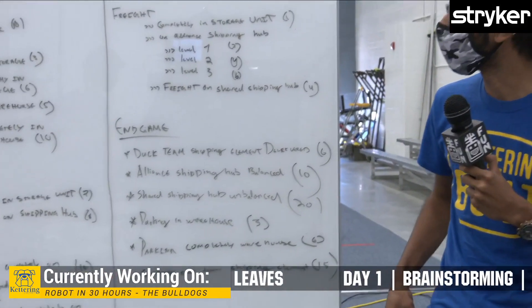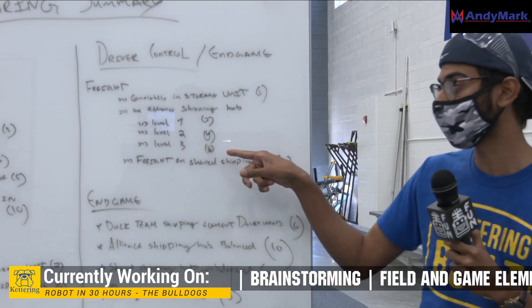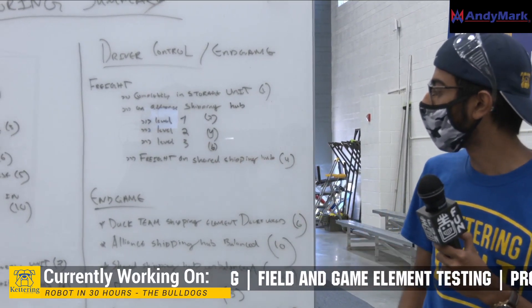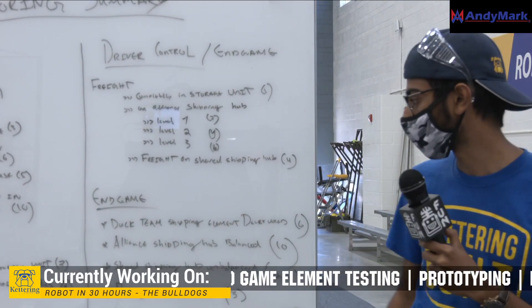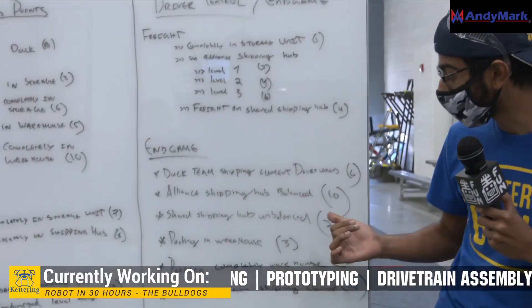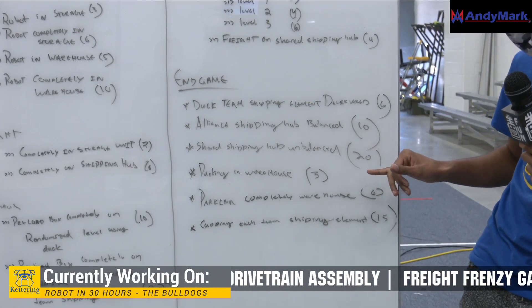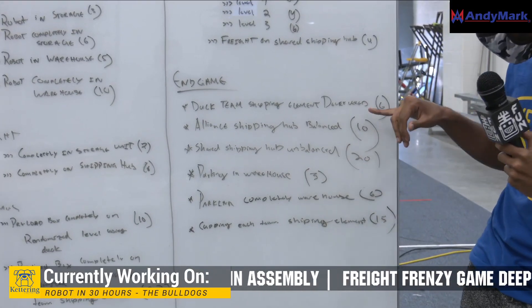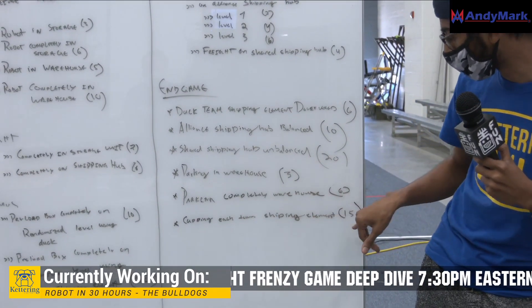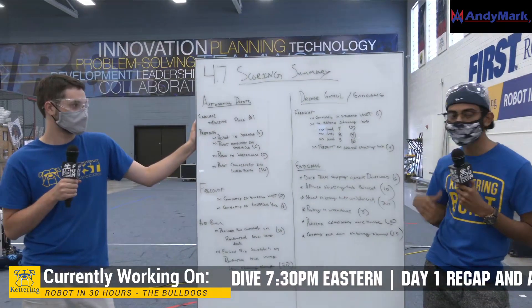Onto the driver control: we're going to go for freight on the Alliance Shipping Hub. We're going to try for level three, because it gives us the maximum six points. Going into endgame, we're going to aim for Alliance Shipping Hub Balance for 10 points. Shared Shipping Hub Unbalanced gives us 20 points, so the last 30 seconds or so we'll try to aim for that. And the final capping with each team's shipping element gives 15 points. That's the scoring summary.